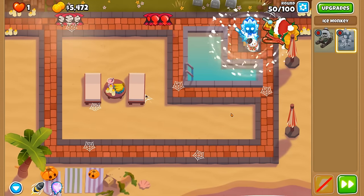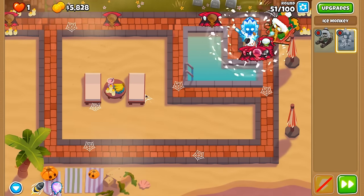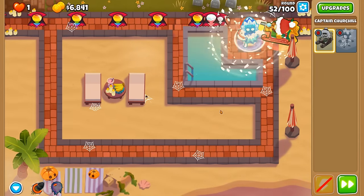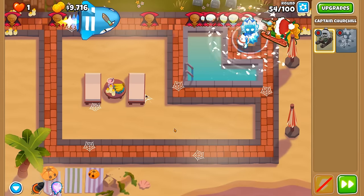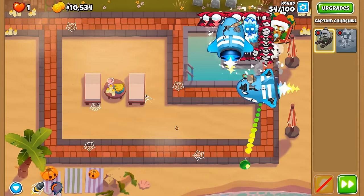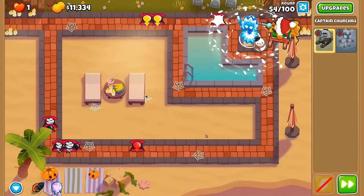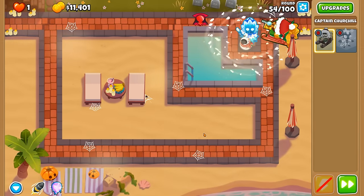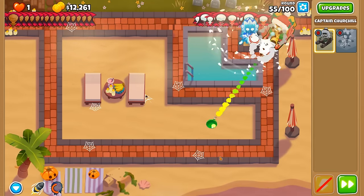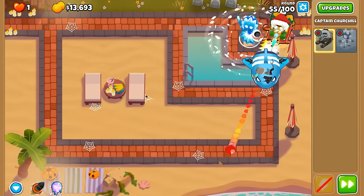We've just gotten Absolute Zero! Zebras have been our biggest problem — the only thing that can really pop them is the machine gun. One benefit of summer is that you can get so much washing done — you have the most powerful free heater in the solar system available to dry your clothes. That big thing in the sky called the sun brings heat and life.